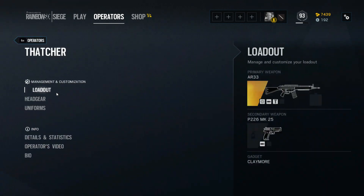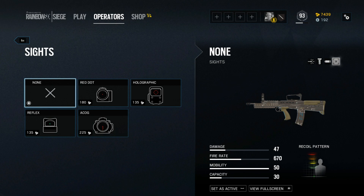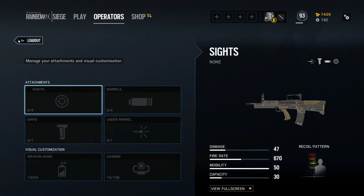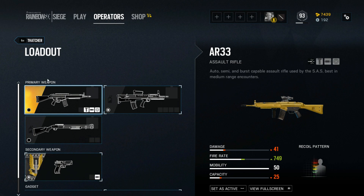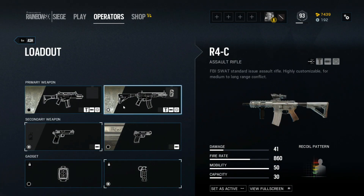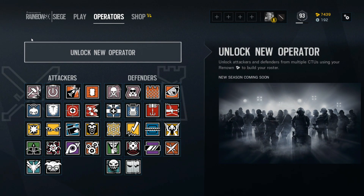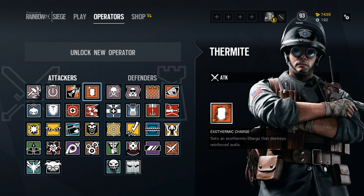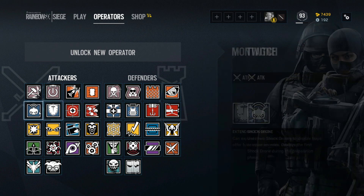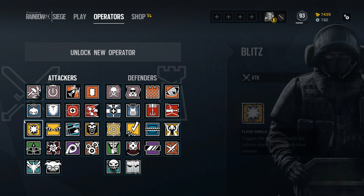We have Thatcher and I don't usually use him on this account because this is my second account, but I would use the same stuff — AR, I would use a muzzle break. Ash, I sometimes use the compensator but I use a muzzle break. The G3, I would also use a muzzle break. I use muzzle break with Twitch, muzzle break on marksman rifles — that is something you always want to do. I use muzzle break on Buck, pretty much every operator, every pistol, everything.